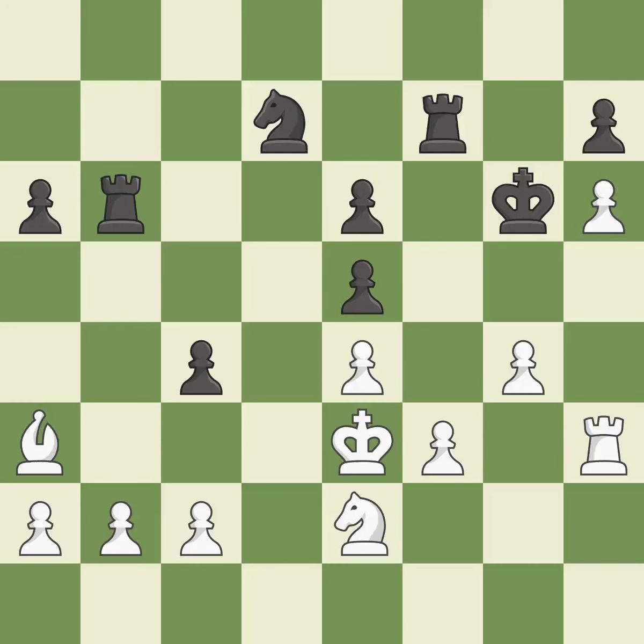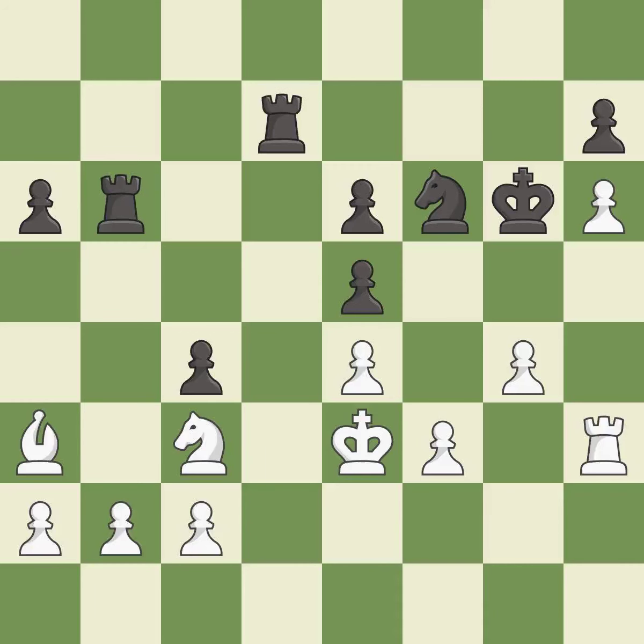This misses an opportunity to centralize a knight so it controls more squares — it is an inaccuracy. This mobilizes the knight, allowing it to control more of the board; this is the only good move — it is a great move. This allows the knight to control more squares — it is best. The game was close to equal, but now white has the advantage — it is an inaccuracy.